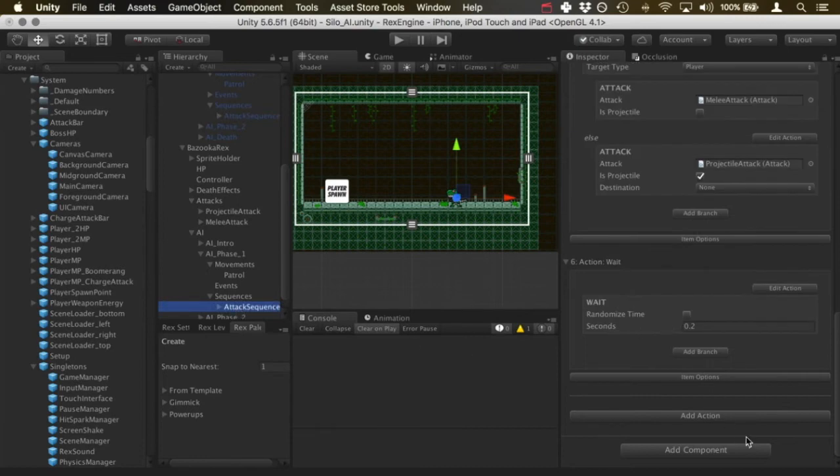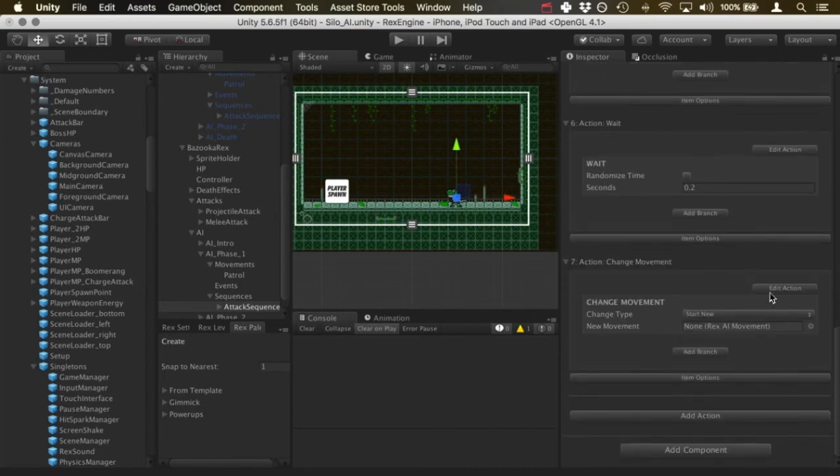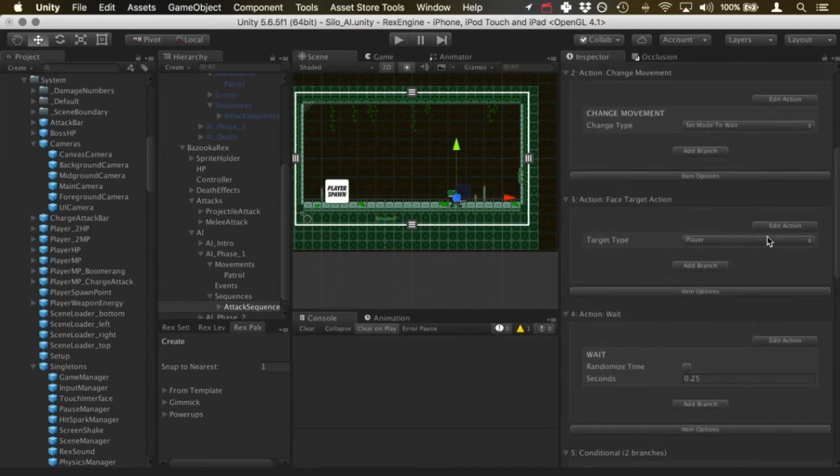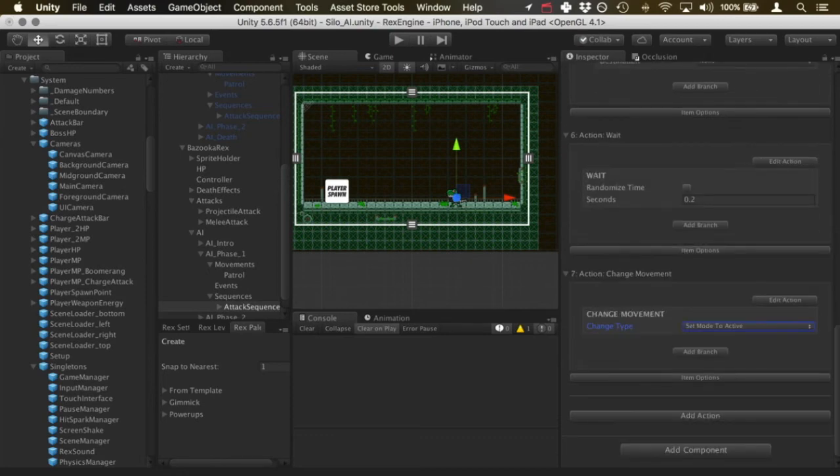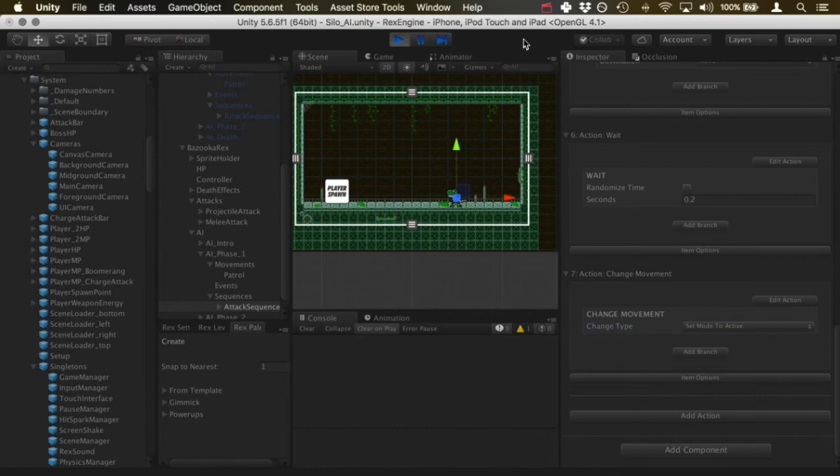The very last thing we need to add is the action to make him start moving again — the opposite of the action we took to make him stop moving. I'll click 'add change movement action', then under change type click 'set mode to active'. Earlier we did 'set mode to wait' which paused the current movement; 'set mode to active' unpauses it. Now we should have a finalized loop: he runs toward the player, stops, attacks, waits a moment, then starts moving again.